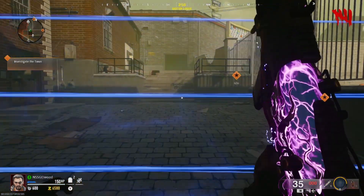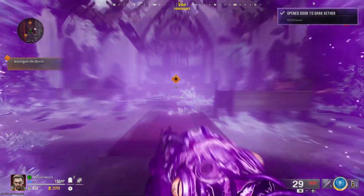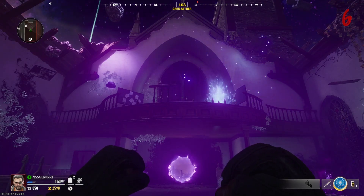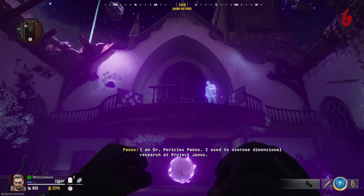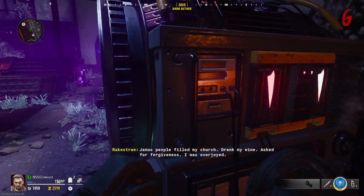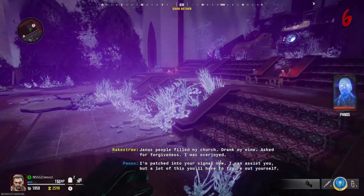Step 1. Open up all the way to the church and interact with the machine on the right hand side. This will despawn the zombies and Panos will appear. He's kind of like Thanos, but he can only make the zombies disappear. After his grand speech, interact with the machine one more time and patch him into your signal.